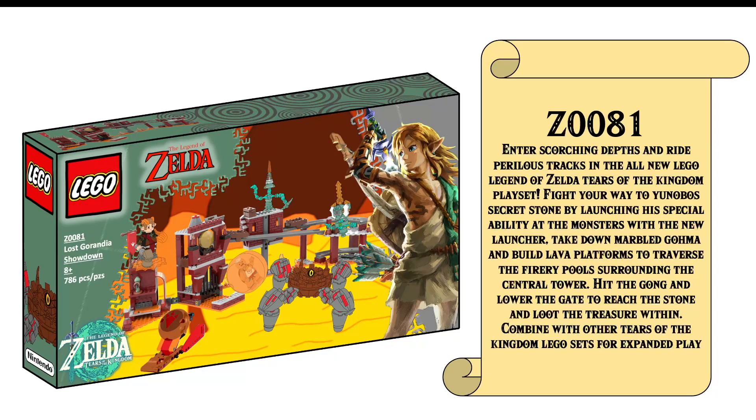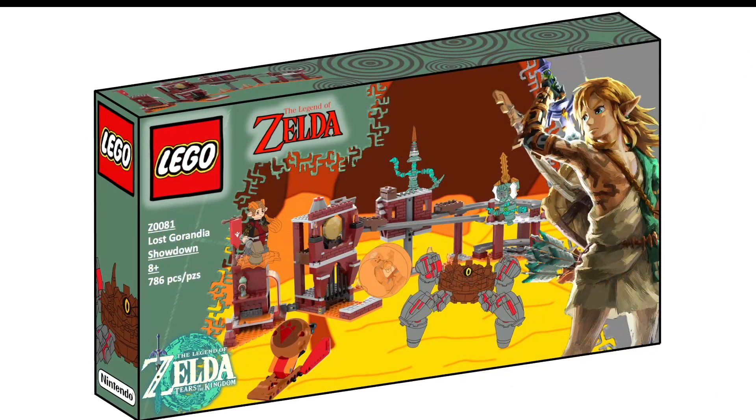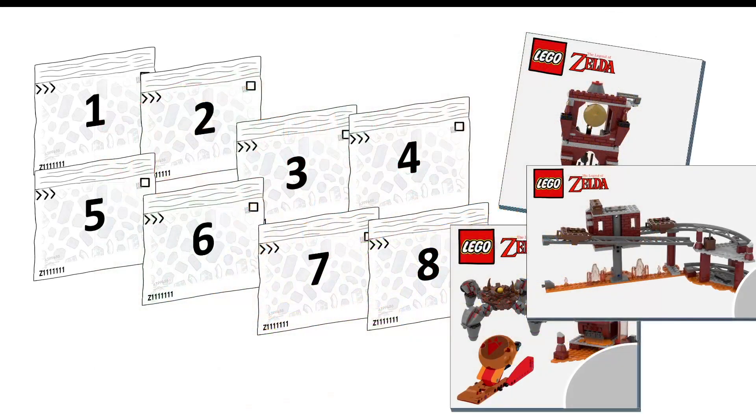Enter scorching depths and ride perilous tracks in the all-new LEGO Legend of Zelda Tears of the Kingdom playset. Fight your way to Yanobo's secret stone by launching a special ability at the monsters with the new launcher. Take down Marbled Goma and build lava platforms to traverse the fiery pools surrounding the central tower before hitting the gong and lowering the gate to reach the stone and loot the treasure within. Combine with other Tears of the Kingdom sets for expanded play. Opening up the box reveals eight numbered bags and three instruction manuals splitting up the build.